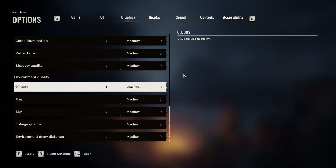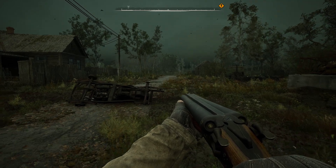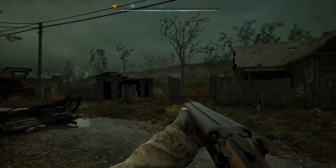Shadow quality you'd want to drop to low on a lower-end system — that would help you gain a lot of FPS back. Reflections you could do on low, it won't look that bad. Global illumination I'd want to keep on medium, but on a lower-end system drop it to low — it's not going to hurt anybody. People who are first-person shooter fanatics are playing on low anyway, they just want the frames. Shading quality, go to low on a lower-end PC.